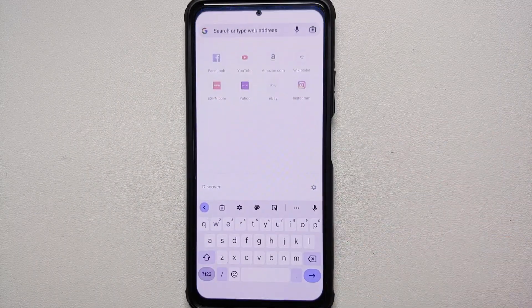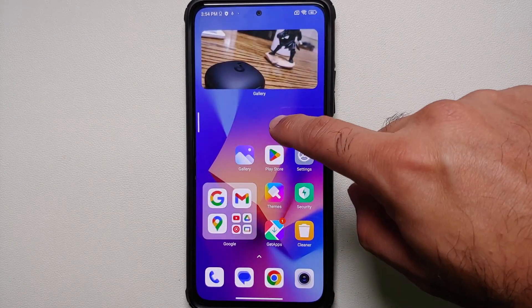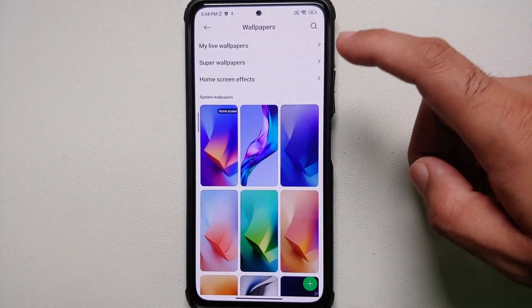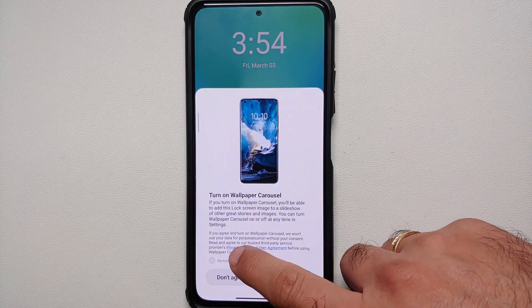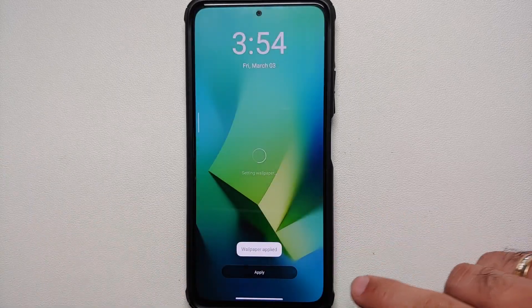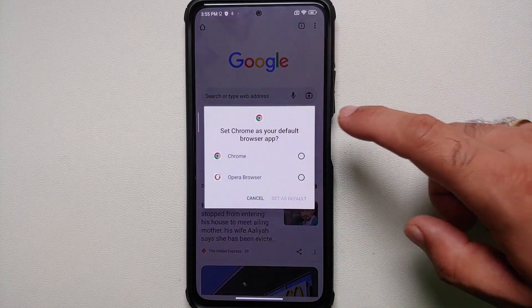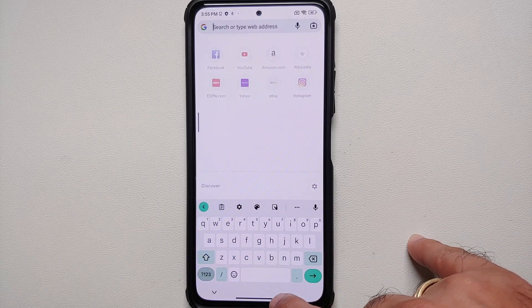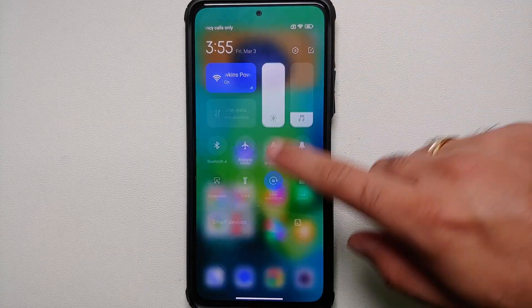What about Material You? You do have a glimpse of it — the Google Keyboard is themed in a bluish shade right now. Let's go ahead and change the wallpaper to another color to see if Material You kicks in. Trying the green one — and you can see the Gboard now has a greenish Material You color. However, you do not have the same accent color in your control center, so yes, half-baked Material You is present in MIUI 14.